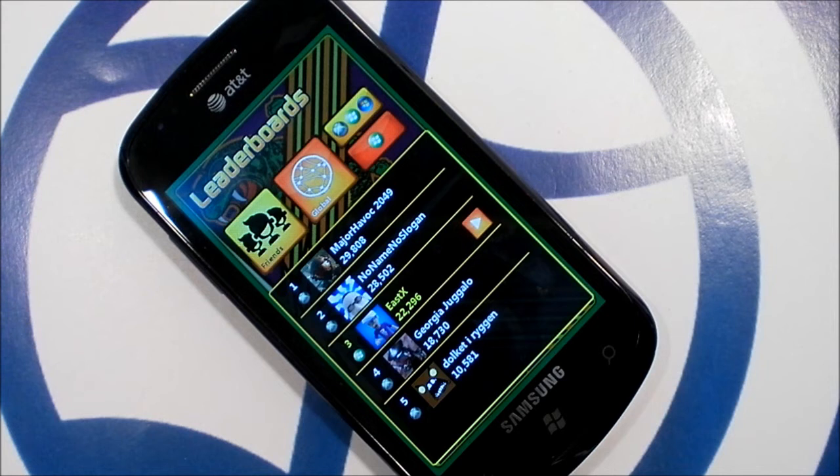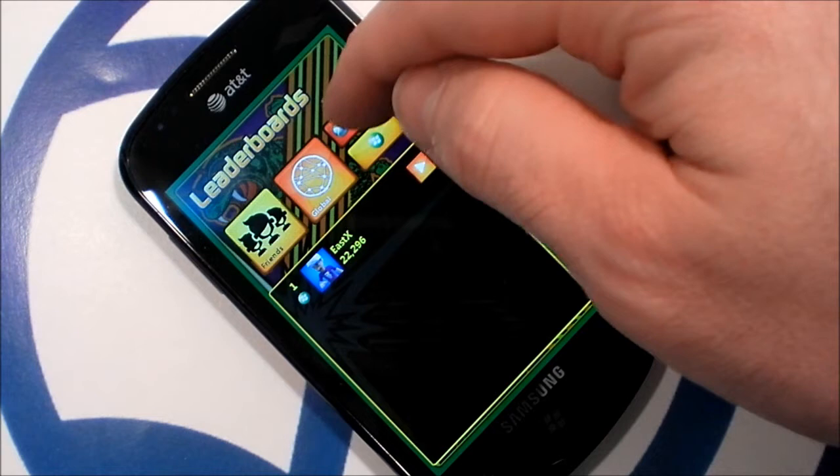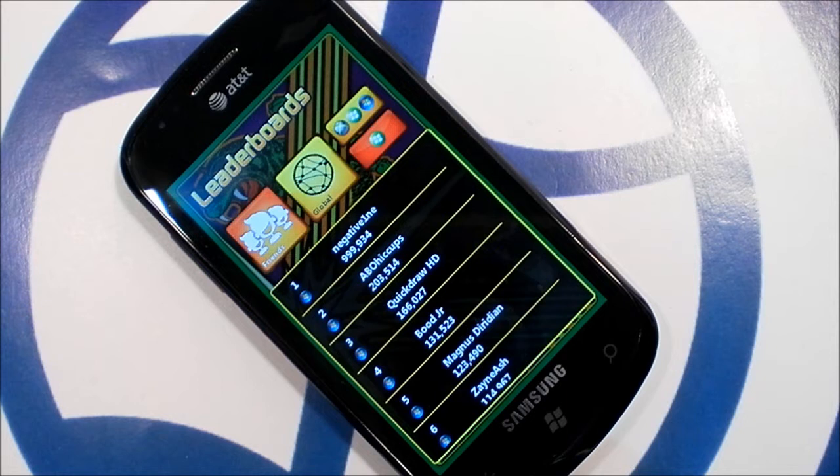Centipede also uses connectivity with its leaderboards. You can choose to view your scores mixed in with the console and computer versions, or just Windows Phone. This is also the first mobile Xbox Live game to have global leaderboards. Most games only have friends leaderboards. Competing with your friends is great, but not everybody has friends with Windows Phones, so I'm glad to see the global leaderboards.